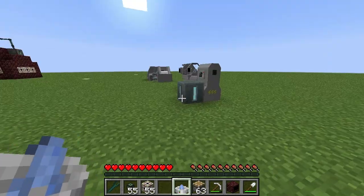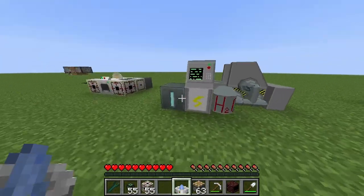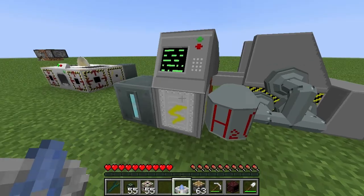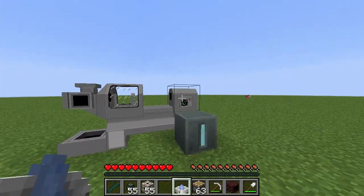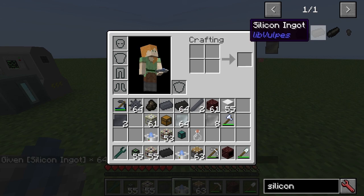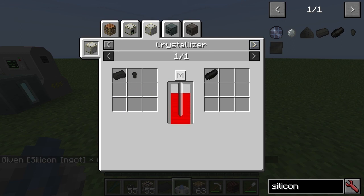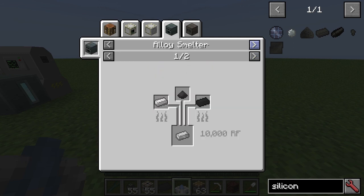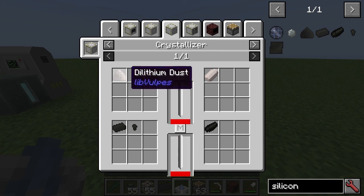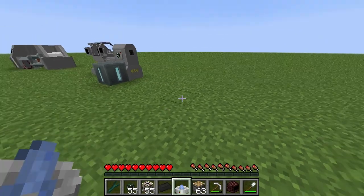So the crystallizer — one thing I would like to look at. I've done the cutting machine, rolling machine, and lathe. I did want to look at the precision assembler. Remember I've shown you how to get the silicon. The crystallizer is really just to get the silicon balls, but that is actually quite an important process, so I will do the crystallizer.